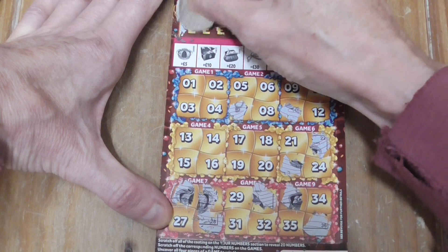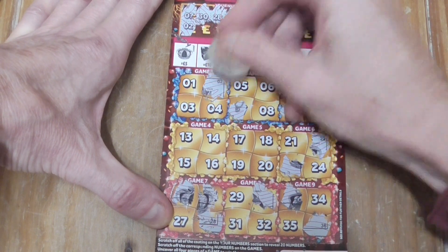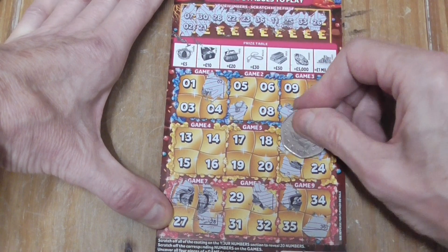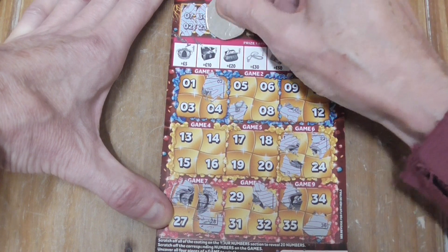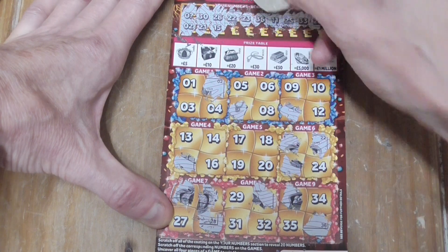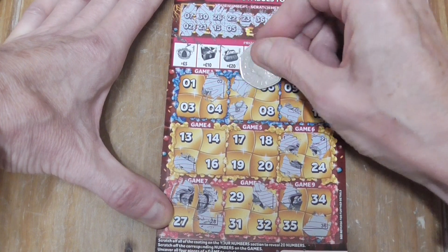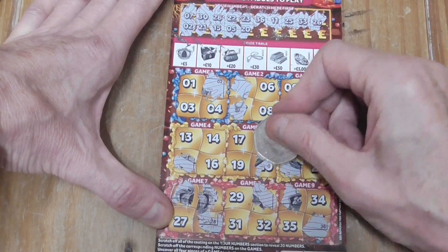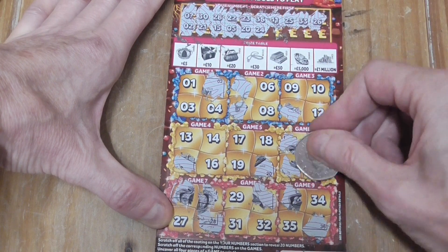I'm waiting for 27 on that corner. This is for a 5. Not a complaint. Number 2, 21 — we've got 24 there as well. 15, 5, 25, 20.